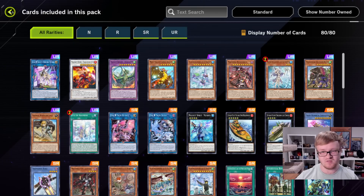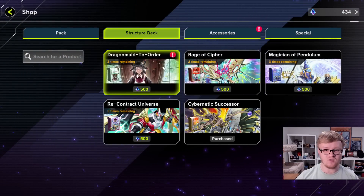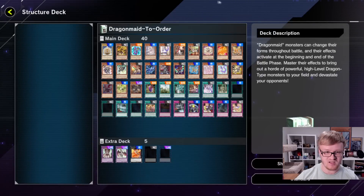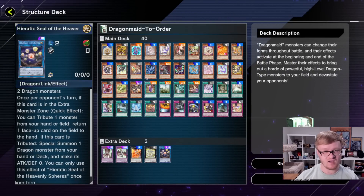We're going to open some packs later on in today's video and we'll see how hard these cards are to pull. But for now, let's back out and take a look at what else is new in the shop. We do have a new structure deck — this is a Dragon Maid structure deck, which is pretty interesting. You do have the two main Ultra Rares, which is pretty nice. We also have the Heretic Seal, which is another good Ultra Rare.